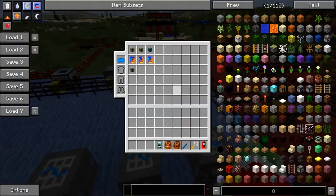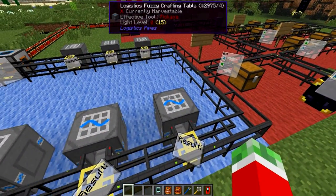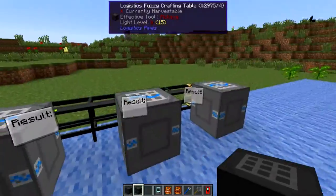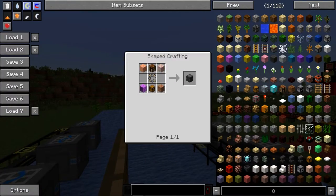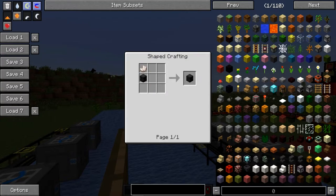I've got a couple of things set up here, for example the logistics fuzzy crafting table and the normal logistics crafting table. There's a slight difference between the two which I'll explain shortly. First, let me quickly show you the recipes. The recipe for the logistics crafting table is straightforward, and the logistics fuzzy crafting table is just a normal logistics crafting table combined with a piece of nether quartz.